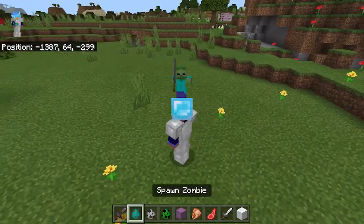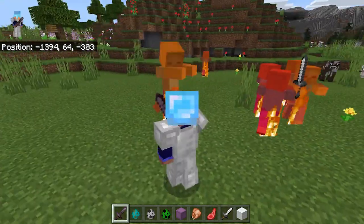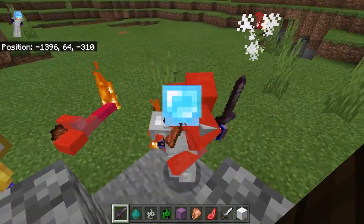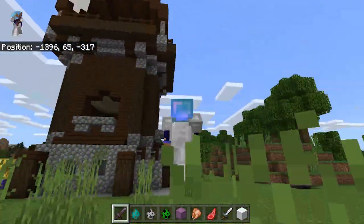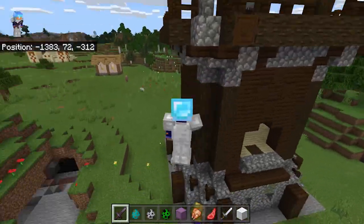This will also work with hostile mobs, so if I spawn a bunch of zombies, whenever you kill them or whenever they die by themselves, there is a chance that they will spawn a structure. The zombie just generated a pillager outpost. These do also have chests in them, so you can check them out.